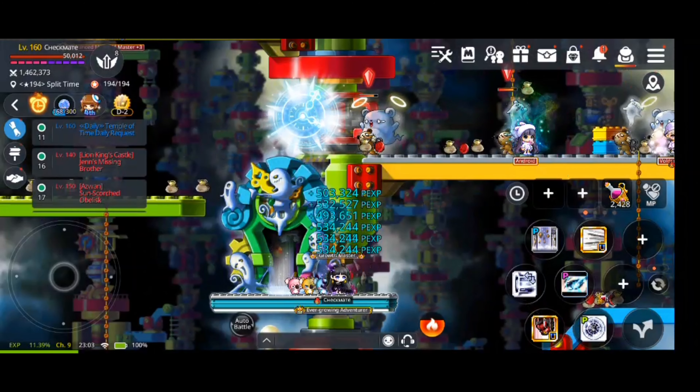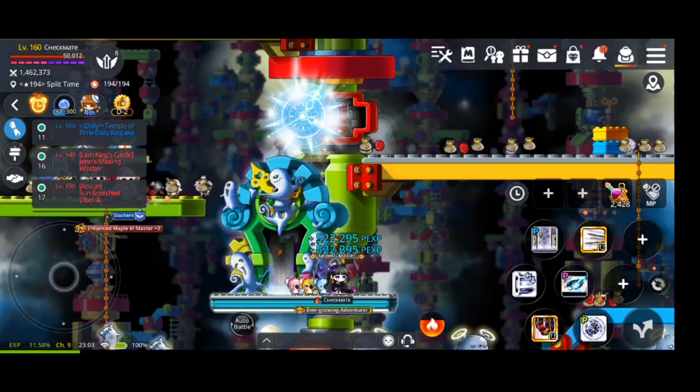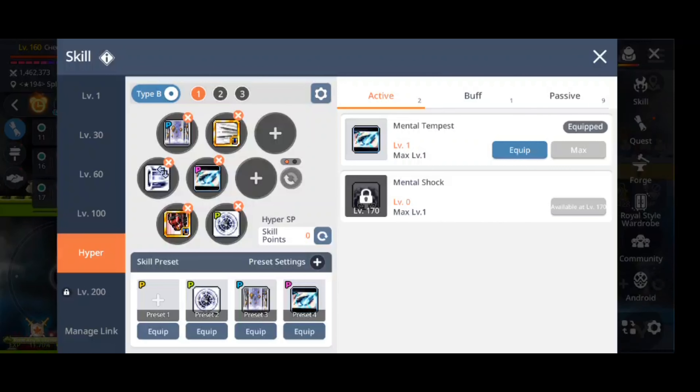Mental Tempest is your level 150 hyper skill and one of your burst skills. It also gives you invincibility. You can actually cancel the skill using Jaunt — the reason you'd want to cancel it is that it will continue attacking mobs even after canceling, and you can cast your base attack on top of its damage for even more DPS.